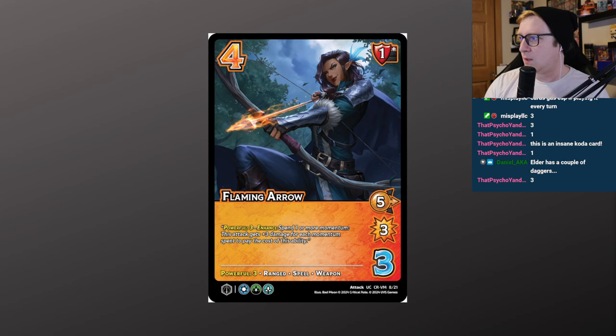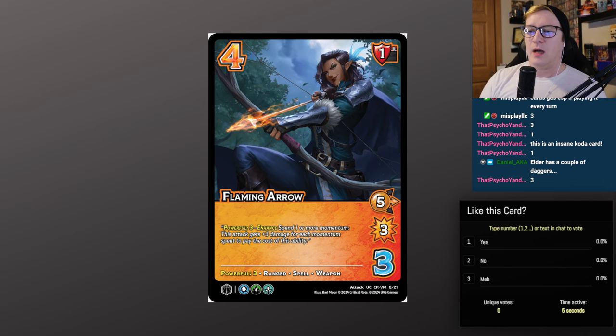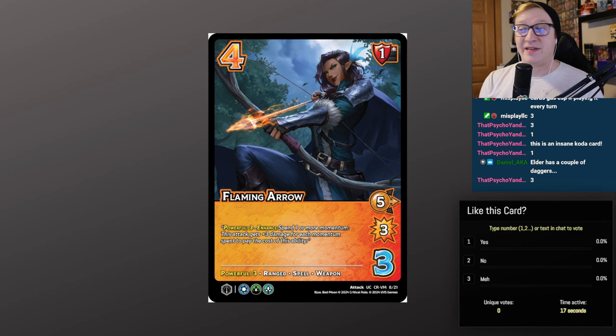Flaming Arrow — 4/3, 1 high block, 5 mid for 3. Has the powerful 3 enhance. This card is incredible in Vex. As long as you can find momentum, she can play this super late — it gets fast, it gets big. Sometimes with Hunter's Mark this is a 6 for 6 difficulty with a 1 high block. It's a very good card specifically for her, probably not played much elsewhere unless the range/spell/weapon keywords are relevant.